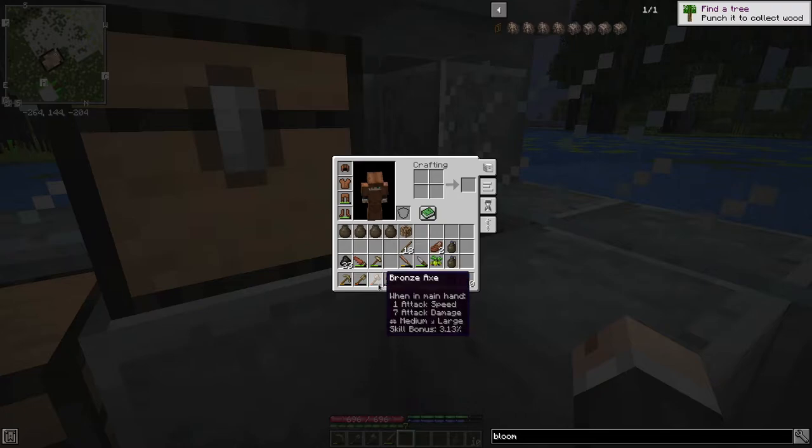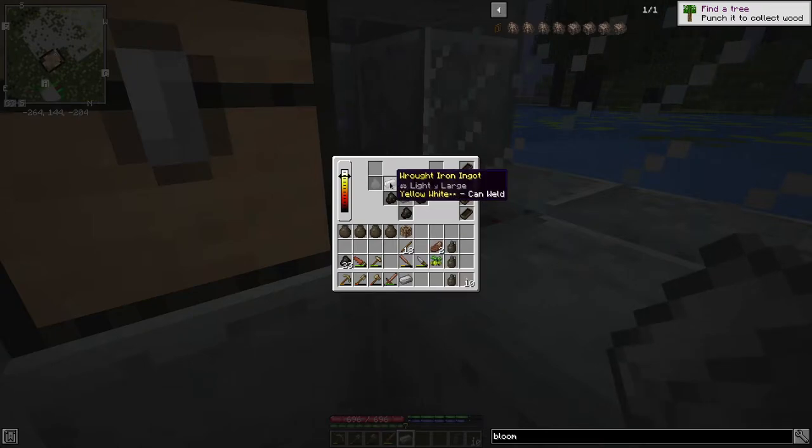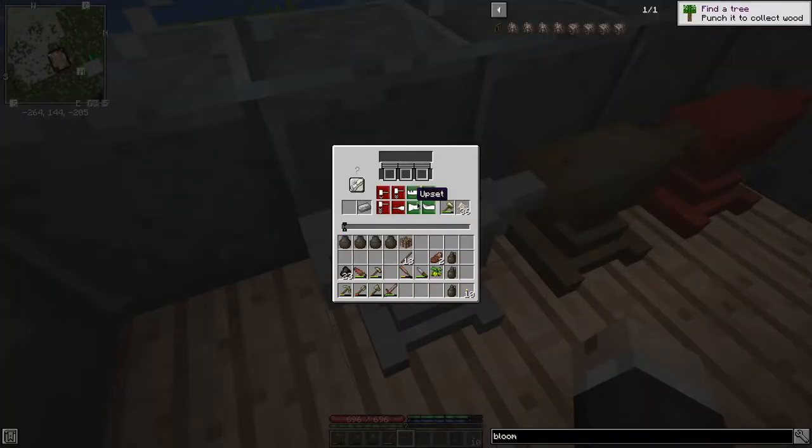Now if you look down here, you can see my bronze axe is just about dead, my bronze shovel is just about dead, and my pickaxe is a little past the halfway point. So I'm just going to start making myself some lovely new wrought iron tools. That's one nice thing about wrought iron - you don't have to worry about it melting in the forge, because it can't get hot enough to melt without a bellows. So we'll come over here now - we want to make a shovel. Wrought iron shovel, punch. There we go, that was quick.